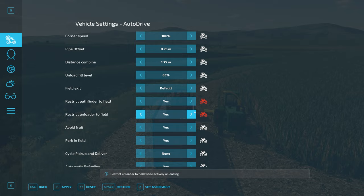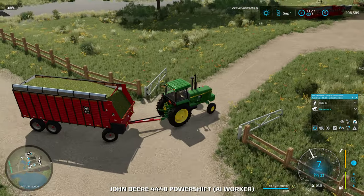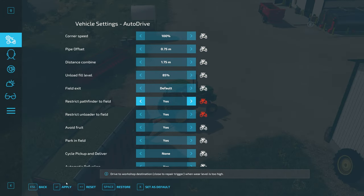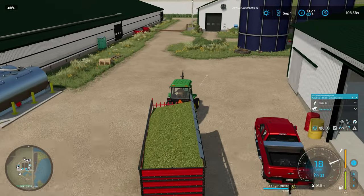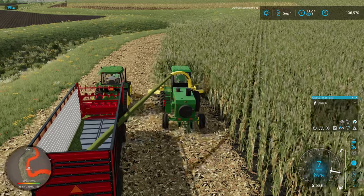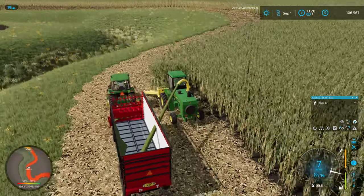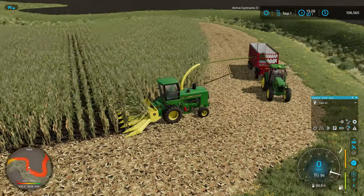These settings are vehicle-specific, so I'm going to apply both of those, then switch over to the 7810 and do the same thing — just so that we hopefully won't run into a ton of issues. With all those shenanigans out of the way, I think we've got this sorted out. I think we found the settings that are going to keep Autodrive on the field. There should be some epic bloopers this episode with tractors going crazy in these ditches.